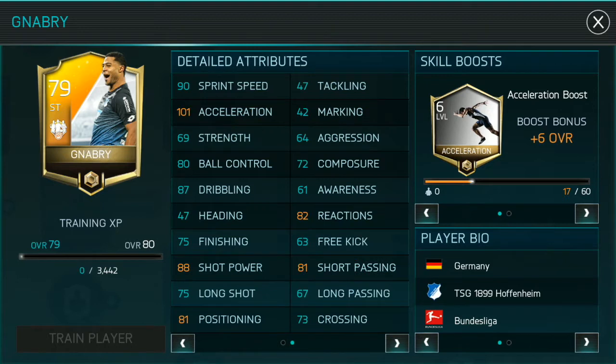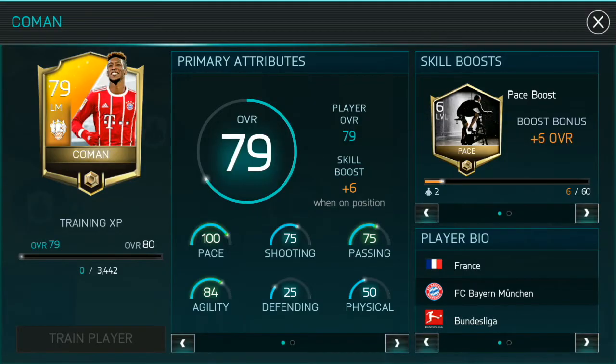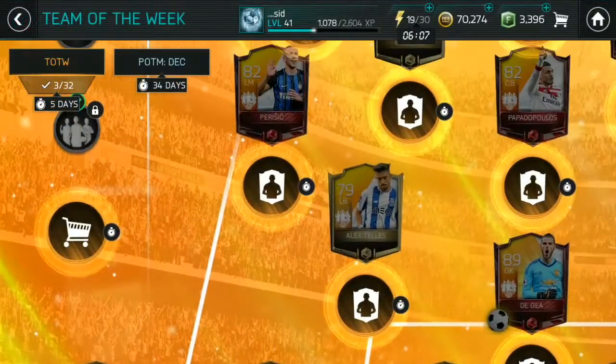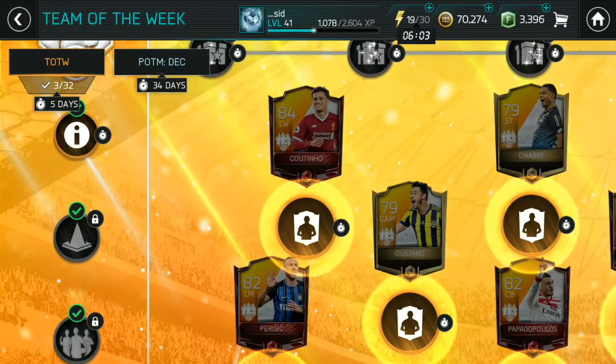By the way, if you want a striker, Maverey is a pretty good one — amazing stats all around the board. There's also Skoman, who I'm thinking of going for, but I'll have to see how many points I save up by then. Anyway, that's it for the video — this is everything you need to know about the Team of the Week event. I'll see you guys later, peace.